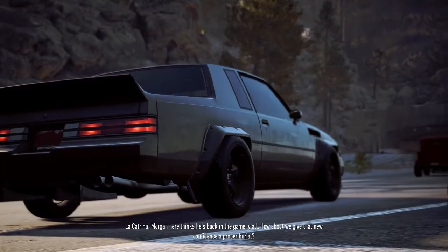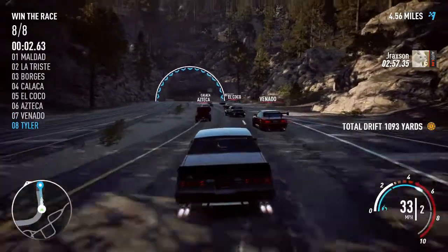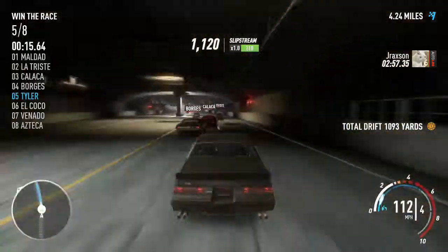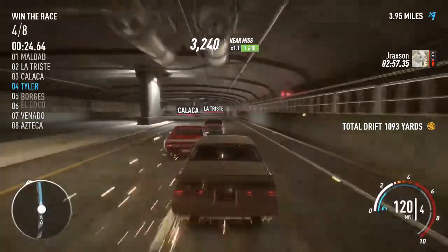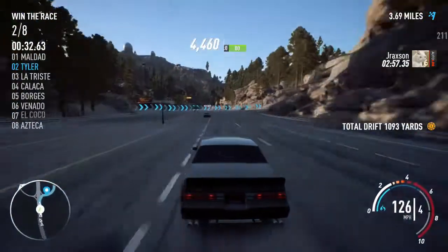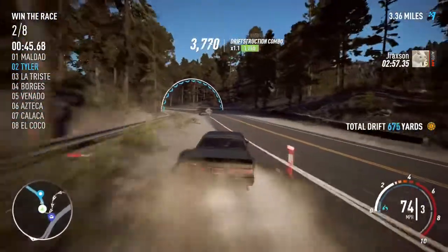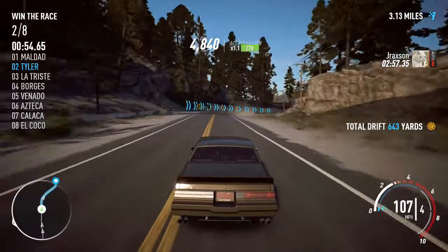Morgan here thinks he's back in the game — how about we give that new confidence a proper burial? You're welcome to try. Let's do this. Out of the way, Venato, El Choco. Out of the way — you don't own this race. Excuse me, Latrice. Here we go, first drift. Got Maldad up ahead — let's see if we can get past him. He's pulling away pretty fast.